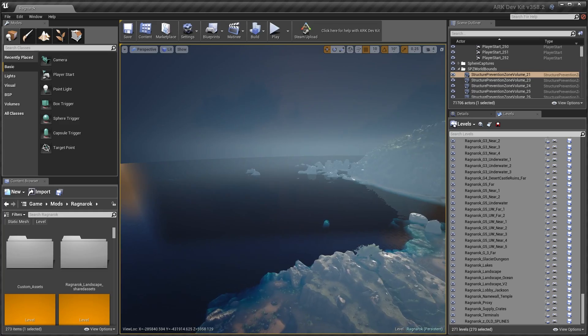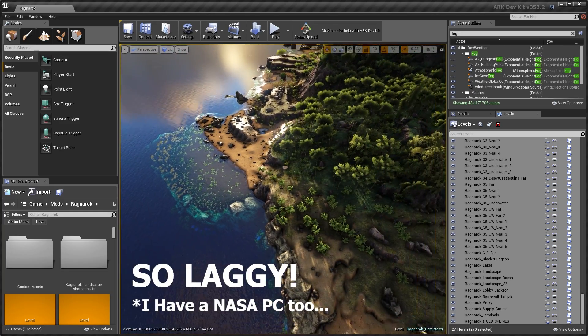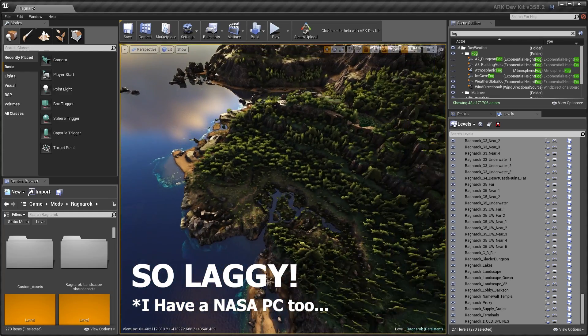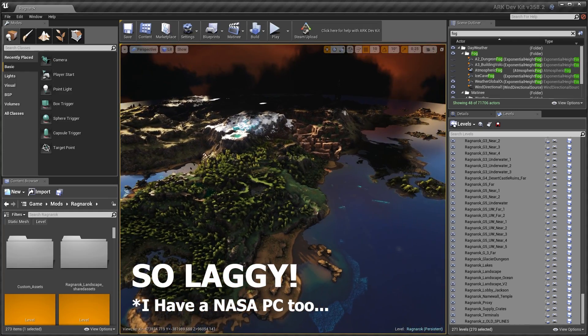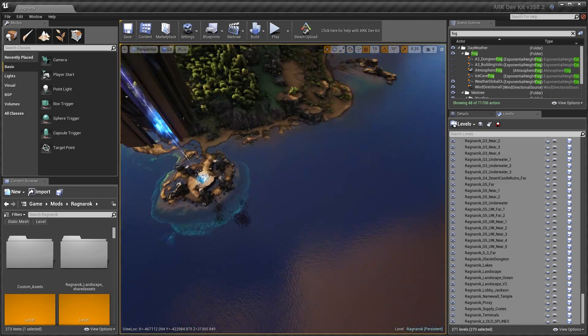This is what you use to create mods for the game, but it actually includes the entire game, all the DLC maps, and all the 3D assets — things like trees, rocks, and all that stuff. So once I got it all downloaded, I opened up Ragnarok, and here we are inside of Unreal Engine 4, or the Ark mod kit.